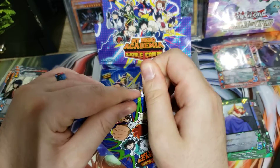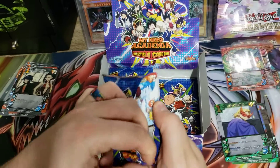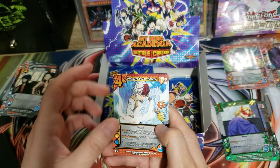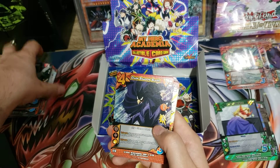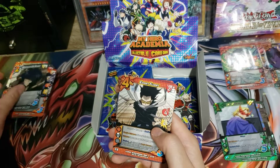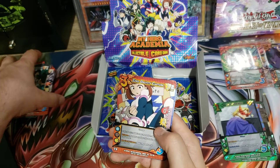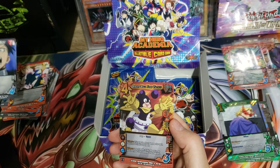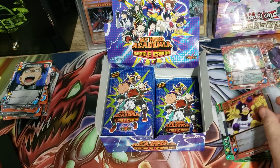It looks like ultra is a little bit more common. I wonder if you only get one or two extra rares in this box — that's probably feasible. Dark Shadow... 'Sticky Ball Toss,' 'Tackle' — just a regular rare. All right.